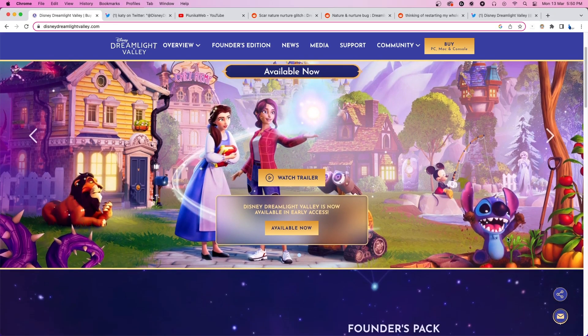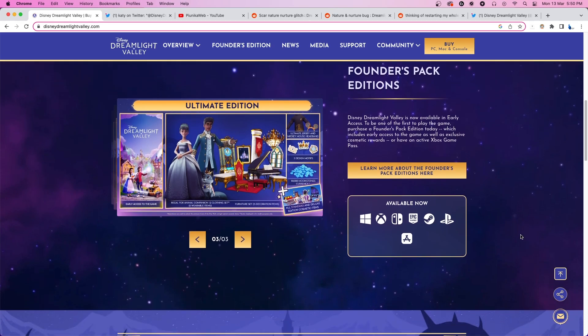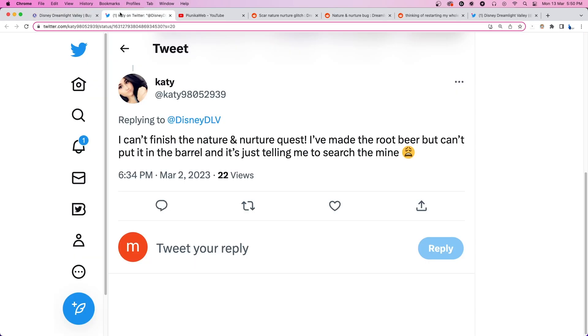The Nature and Nurture quest in Disney Dreamlight Valley can only be completed once players create a fizzy root beer using the ingredients they've collected all along. However, some players are stuck on this quest because they are unable to craft the root beer even though they have all the things that are needed.